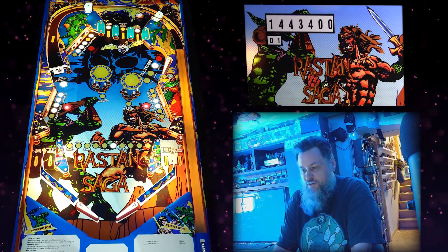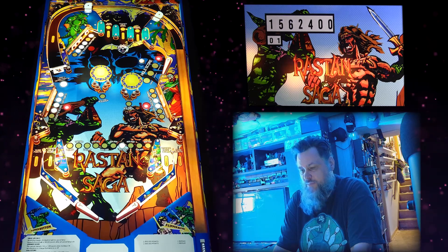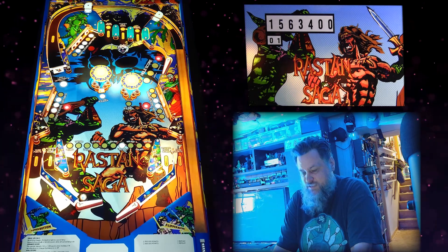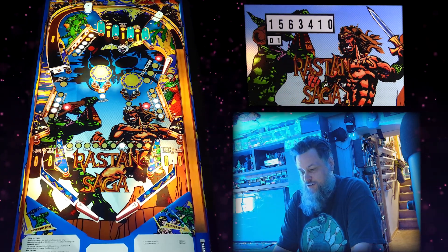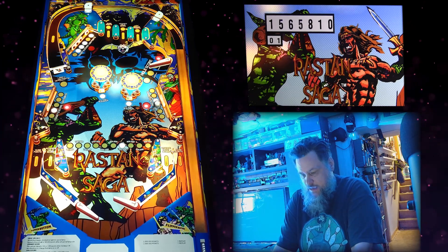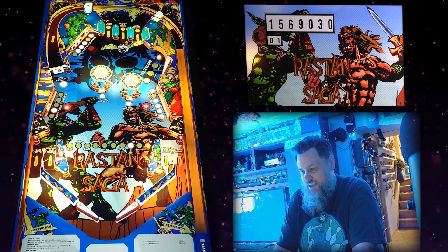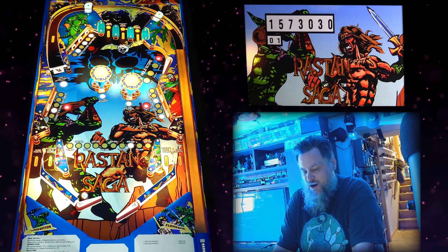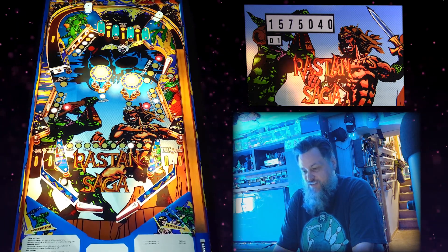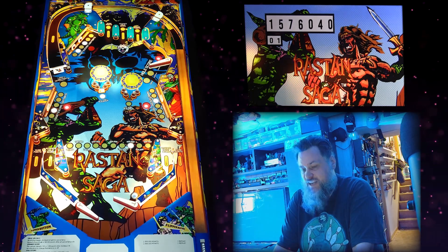That top row target is more difficult than expected. Let's go for the hole because that's 400,000 — which I missed completely. We got that row again but I still can't get the top one; that's the most difficult one. What you need to do is hit that spot to reach the lock hole that's kind of hidden, and then it'll feed it to the flipper.